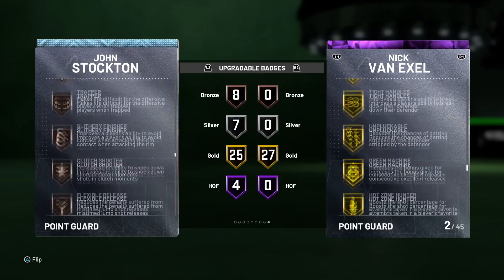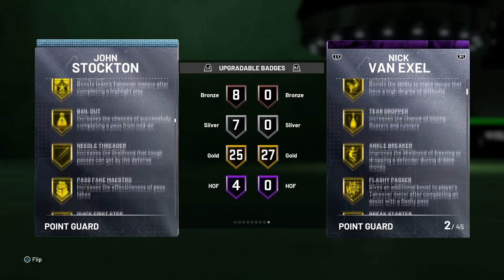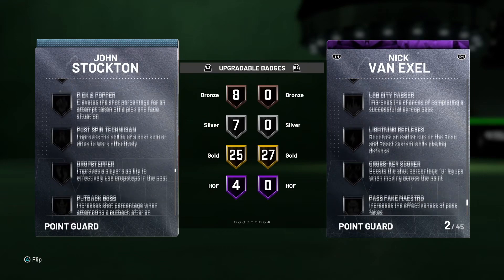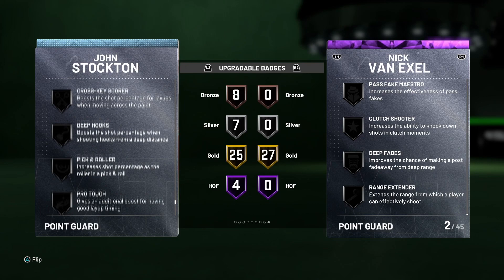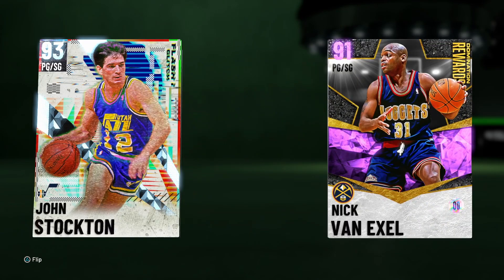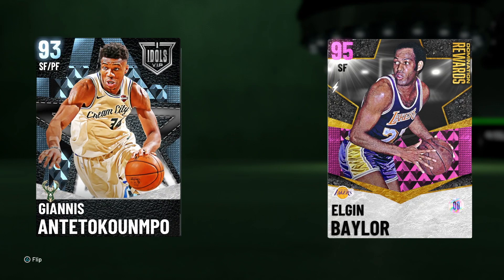I would boost up Range Extender, Flexible Release, and Intimidator, and you'll have a beast of a card. You can even boost Quick First Step to Hall of Fame if you have the means to do so, making him an absolute demon. I don't know how long John Stockton will be one of the best cards in the game since he is six foot one, and eventually they'll probably make point guard cards at six-eight and taller. But for the time being, John Stockton is one of the best point guards in the game — no question.